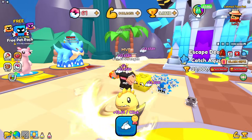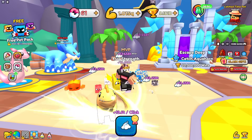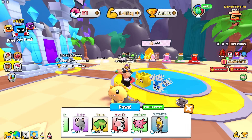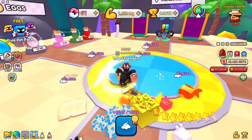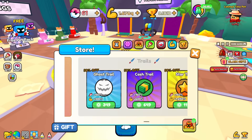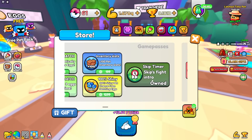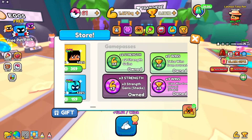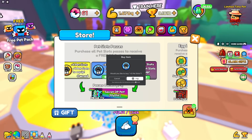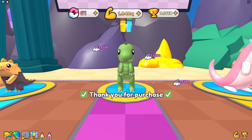Look at that strength coming in - already at 1 Quintillion. I got the best paw. I already have the best trail, so let's get more pet equip slots. Buying 5 more pet equip slots for 300 Robux, then I'll auto-fight to grind wins and use those wins to buy as many eggs as I can.